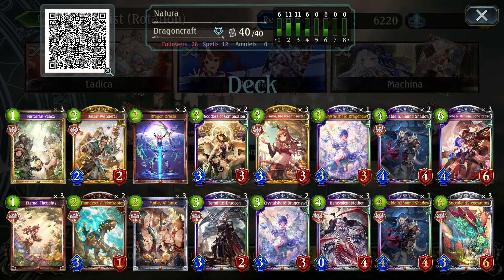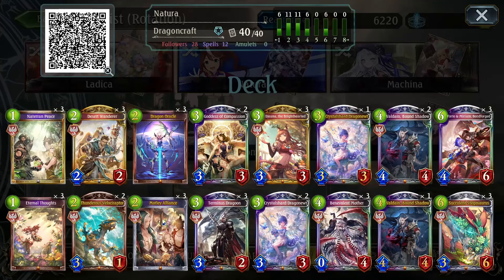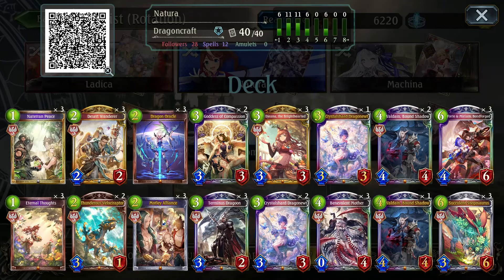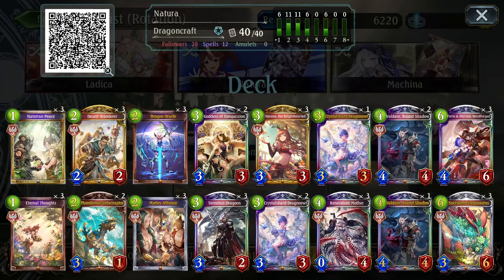This is the list I am playing. It's not really an optimal list from anywhere — I just sort of put it together myself and messed around with a bit of testing. The main star of the show is Valdain and his Shadow's Rejection, which is used to reduce max HP. Most decks you can't win by waiting for max HP because you will die before that, so we do run Forte and Miriam, as well as Terminus Dragon for Storm options, so we can finish the game after your opponent's max HP is down. We also run Callous and Compassion, mostly as an answer for Rune, because the Machina Rune OTK is 24 damage, so having Callous and Compassion puts you out of range. Let's jump into some games.